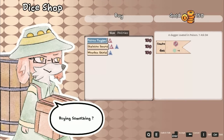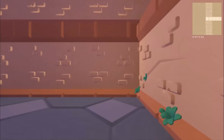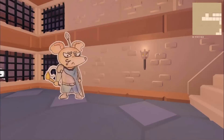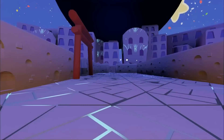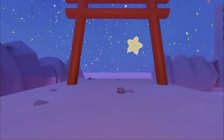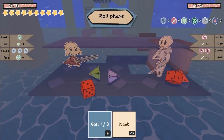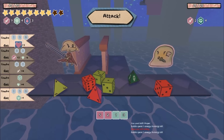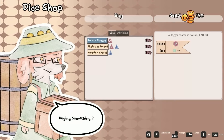Traverse 12 interconnected levels with classic grid-like controls, incorporating actions like walking, running, and swimming across different floors. As you explore, you'll encounter a variety of inhabitants, from friendly allies to treacherous foes. The dungeon offers numerous opportunities for loot, including new dice and items that can be traded or upgraded. With the option to change your dice pool and tactics at any time, each playthrough presents a fresh challenge in a visually distinctive and intricate world.